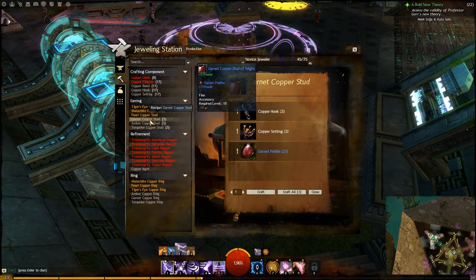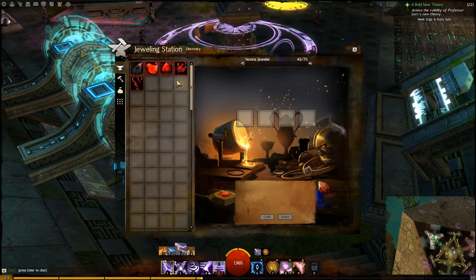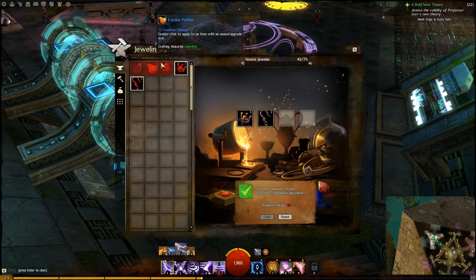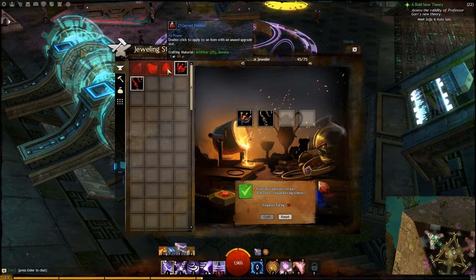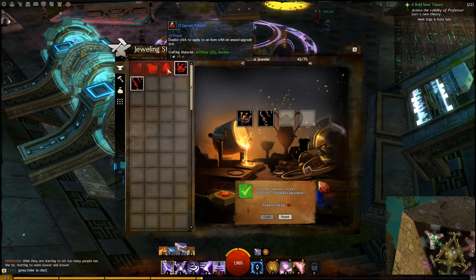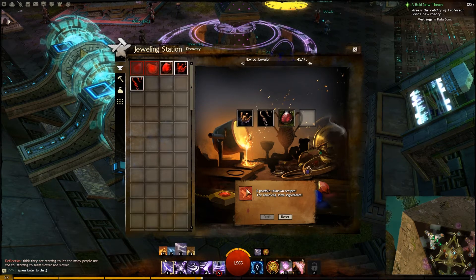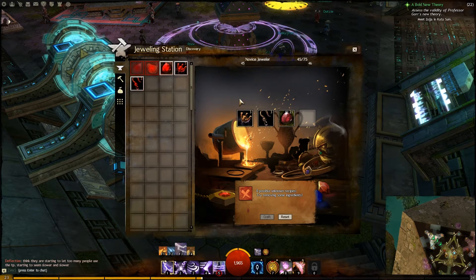You'll start to see numbers next to items, which means you can make them. When you first start out though, these won't show as options. What you have to do is go to the Discovery tab and drag in your copper setting, then your copper hook, and then pick one of the pebbles you found while mining. Once you place the third component, you'll see an icon indicating a new crafting recipe has been discovered. Click Craft and you'll get a ton of bonus points for the discovery.